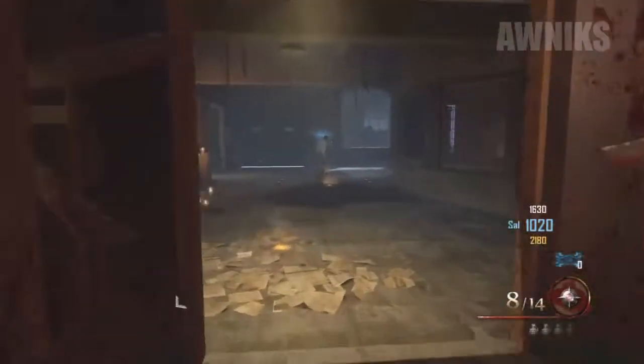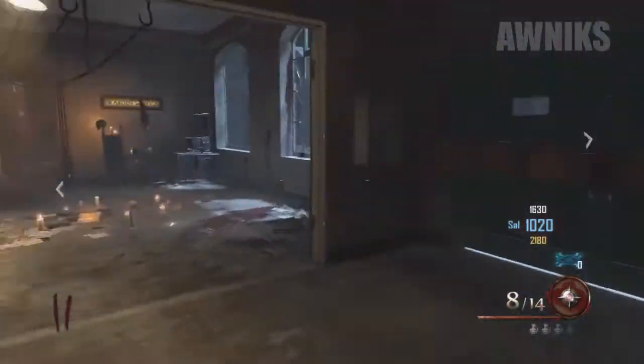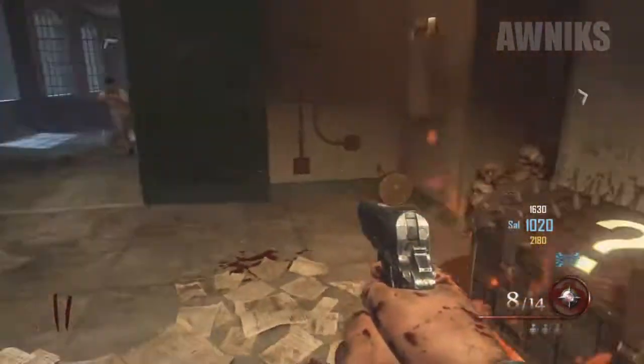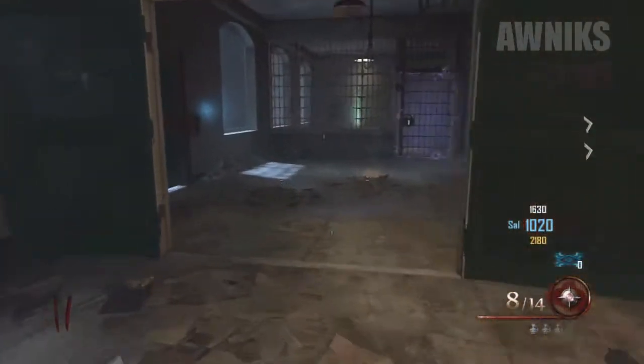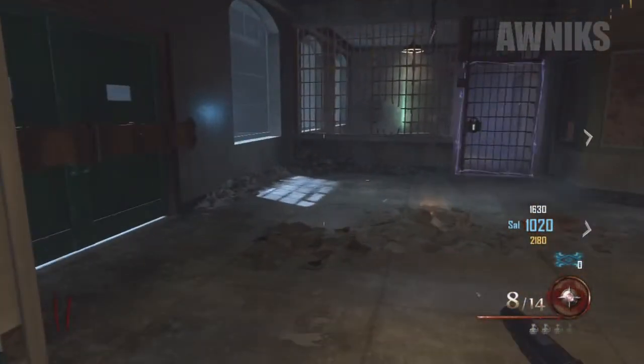Hey, what is up guys, my name is Onyx and we are going to be getting into step number five of the Mob of the Dead easter egg. In this step we're going to be showing you how to obtain the engine. Now if you guys can see in the background there of the warden's office, the gate is going to be locked by electricity. How do we turn this electricity off to get behind it and get to the engine?